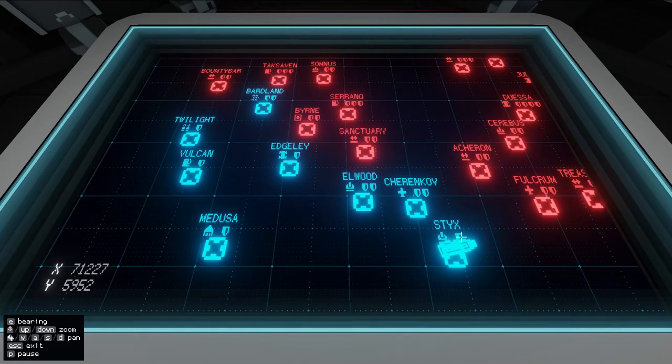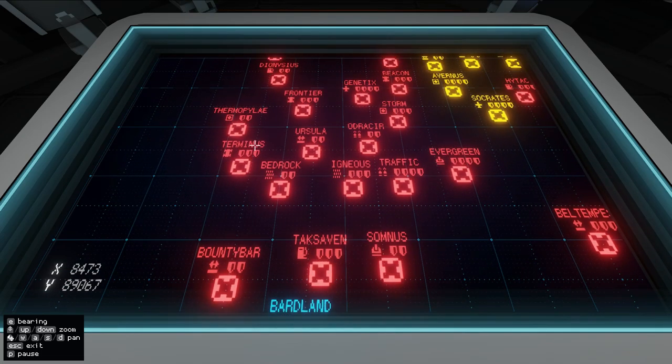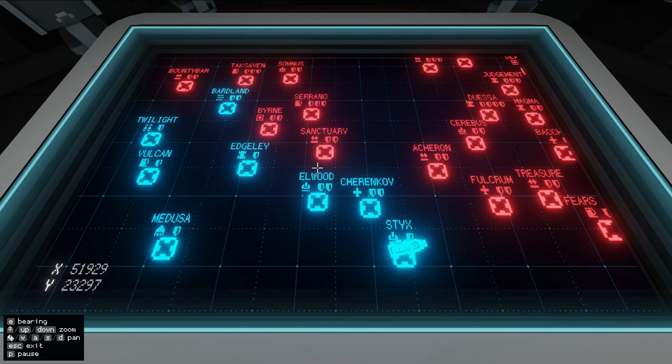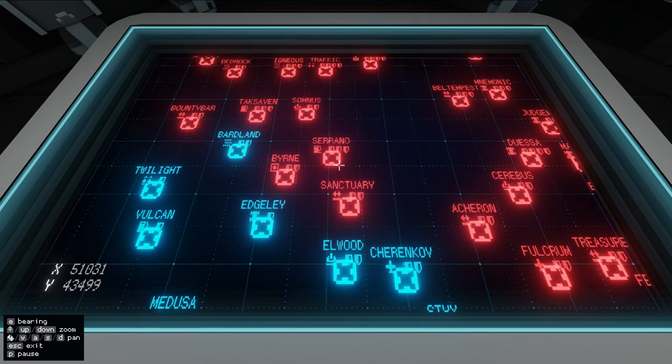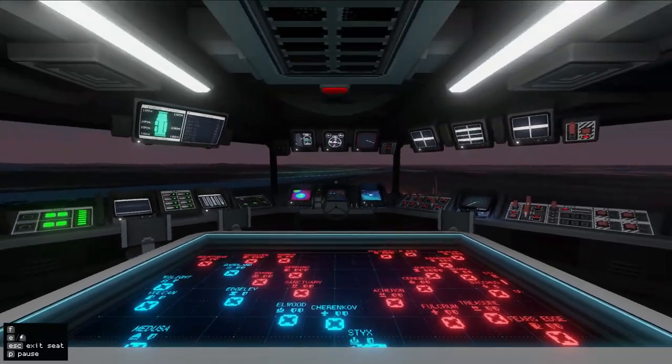What I want to do now is go and capture this utility production facility. We need one of each type of production facility at least. Later on we'll probably want to produce more utility, so we may want to capture that second one up there as well. For now, the immediate plan is to go and get Sanctuary, then get this utility production facility. We may want to stay to the southern side of these islands because Serrano Island is three-shield, which means ships will be around there and we could get into range.